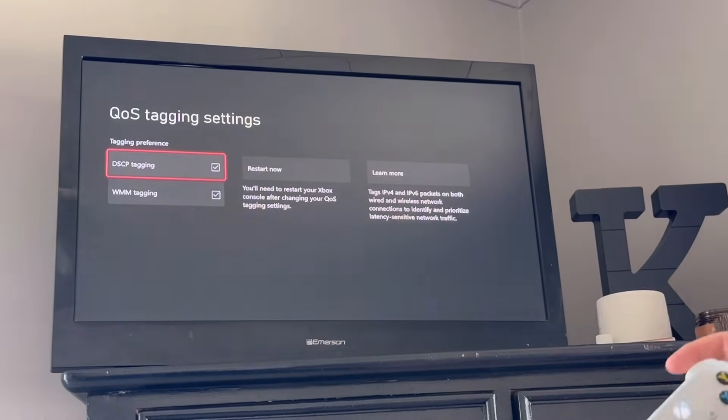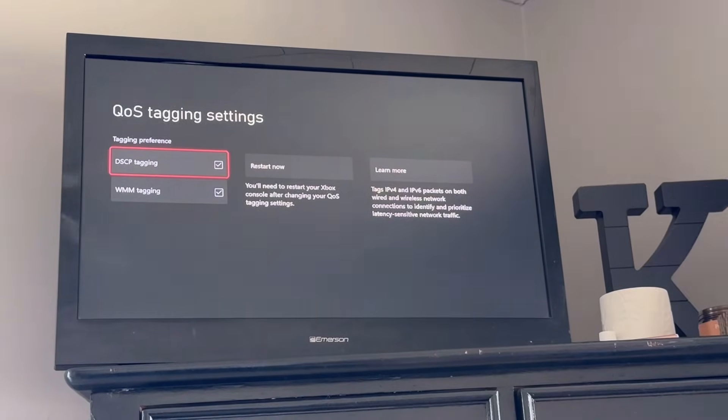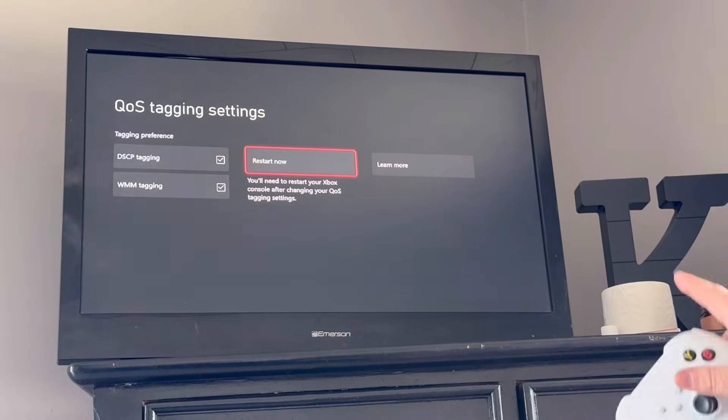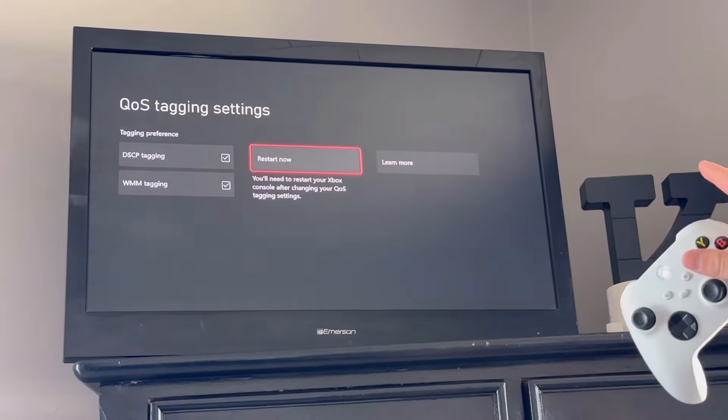Then we're going to go all the way down to QoS Tagging Settings and we're going to enable both of those settings. I already have those enabled, but you'll need to restart your console when changing these. Go ahead and restart.